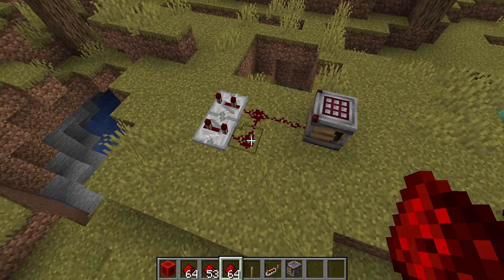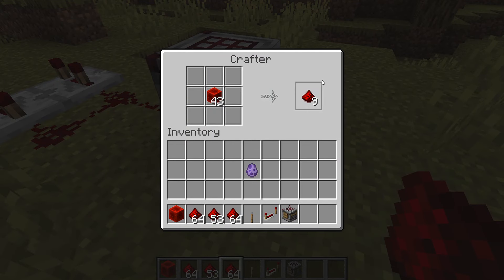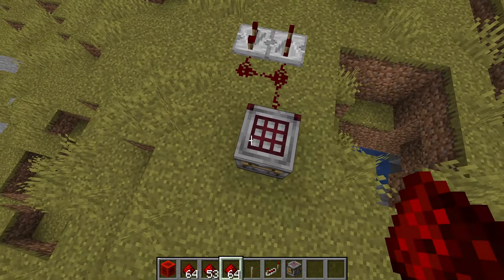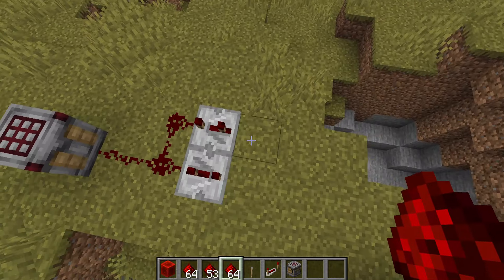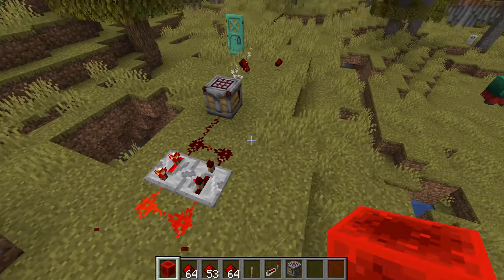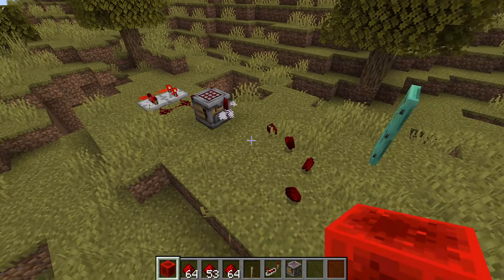I found this crazy thing — what is this? It's like an automatic crafter. Why did they add this to the game? I don't understand. I'm gonna turn on my slow clock here. What? Why does it do this? Why does this exist?